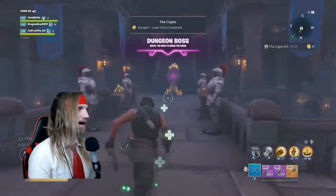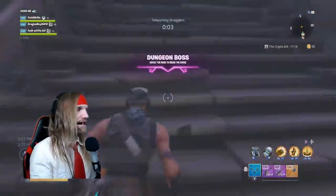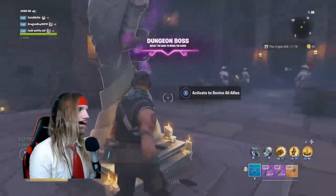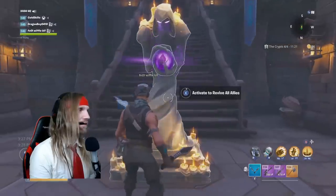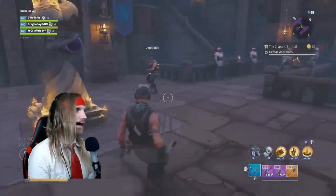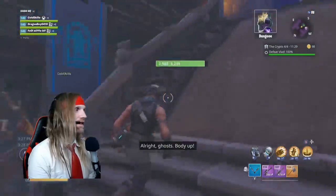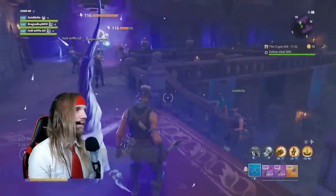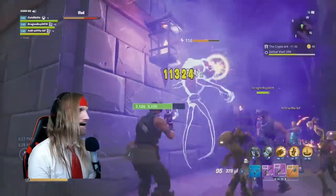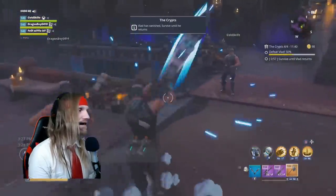Dungeon boss - defeat the boss and break the curse. The crypt has one of the easiest bosses in the entire game. Our whole team died, so we're going to activate 'all allies' and revive everybody, bringing all of our guys back to life.